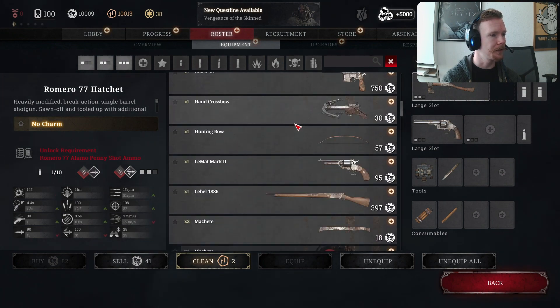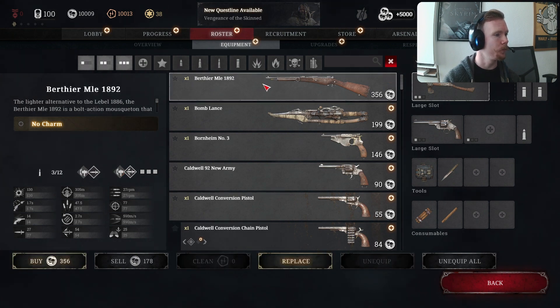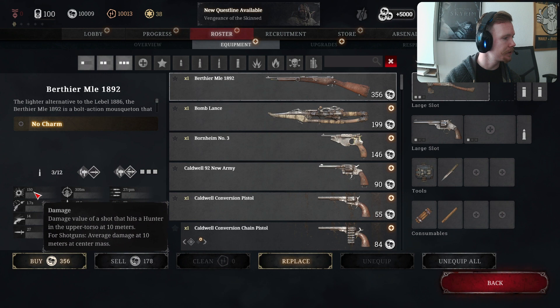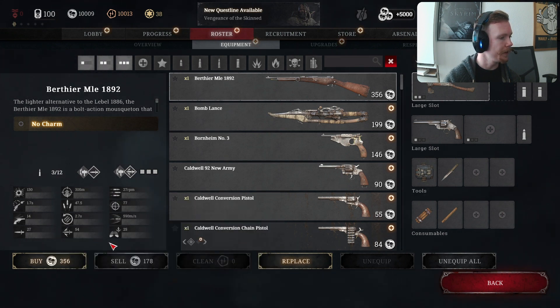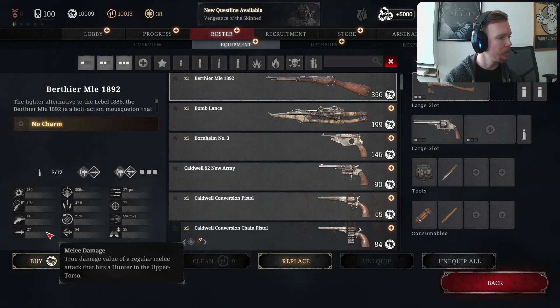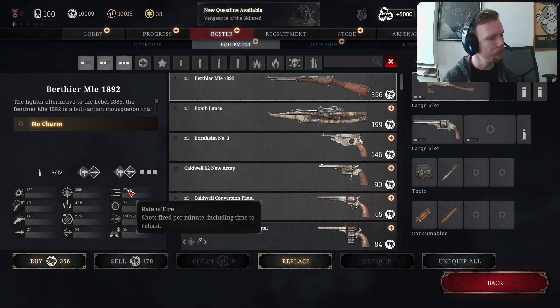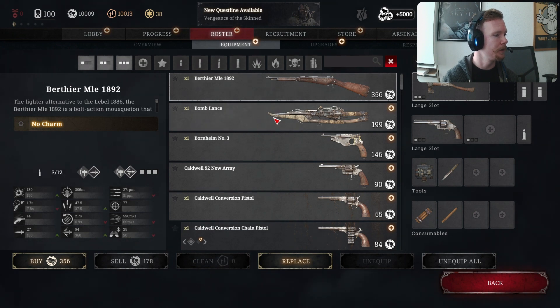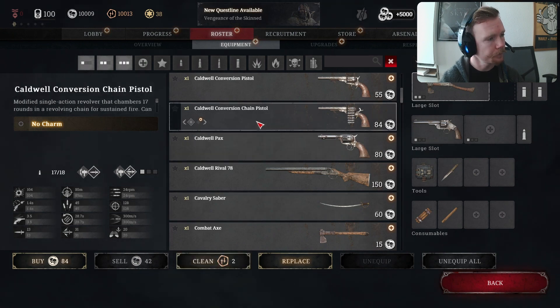So let's have a look at that. If we go for the Berthier for example, we can see the little icons have changed - you can see rate of fire, sway, there's a lot more. It looks prettier and easier to see quickly at a glance, and you can see the damage in comparison to other weapons, which is cool and wasn't a thing before.